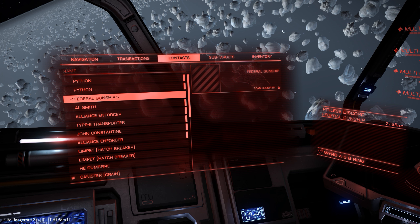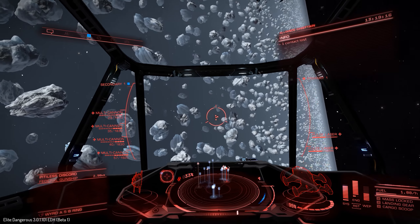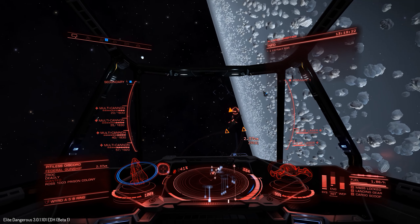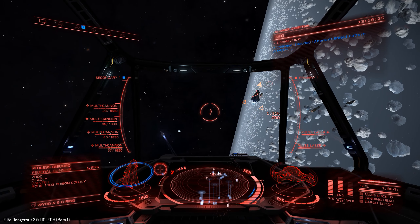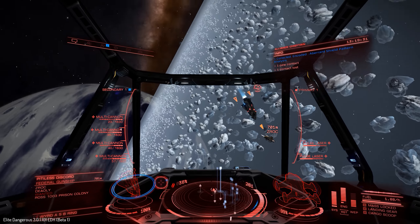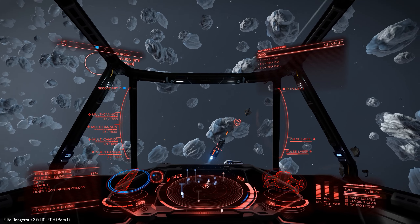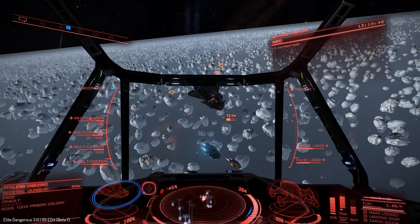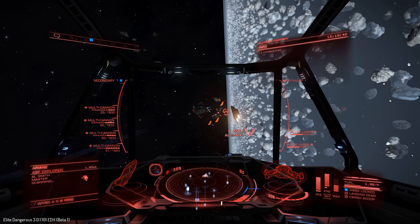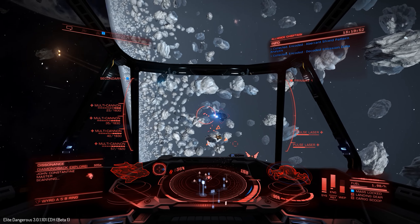There's a gunship here — I do want to try attacking this fella and see how this goes. He's in the middle of a fight at the minute. Even though I pretty much have no shields, that's fine. I'd like to see how maneuverable I am around him, see if I can stay behind him and just avoid getting hit. Has he got a posse with him? They don't say they're in a wing — they're all just solo ships.